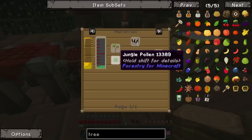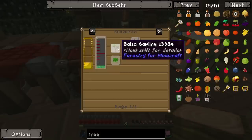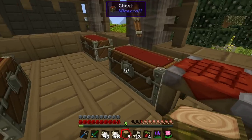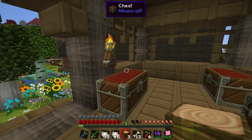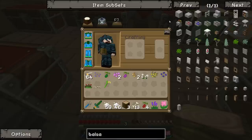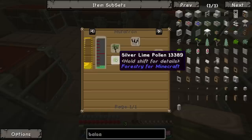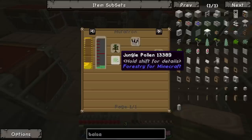Have we got any jungle pollen? Rainbow gum? And balsa wood saplings? We've got... Oh no. Balsa's quite hard to get actually — I made it on my old farm but it's actually super far down the line. Well, we might be able to just make it though. Balsa sapling needs teak and silver lime. Do we have teak? We've got silver lime but probably not teak.